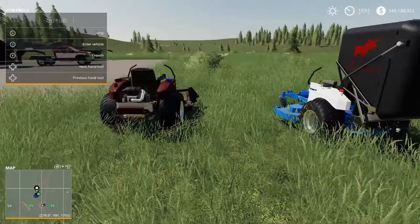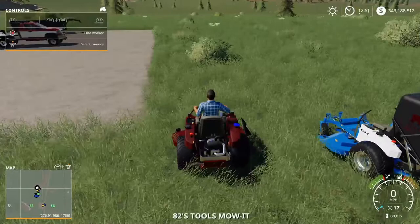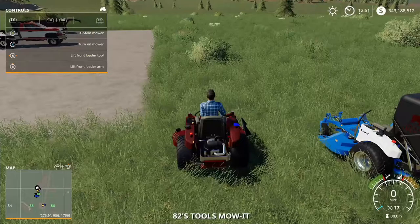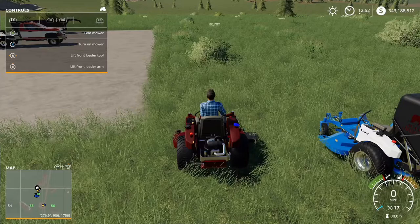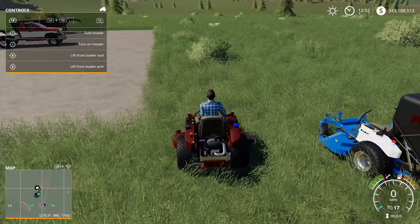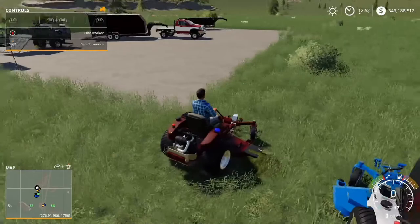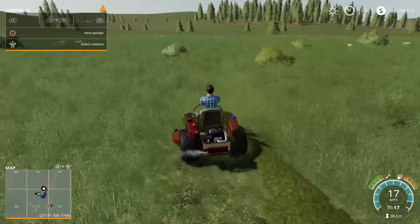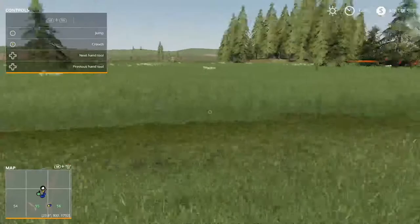First thing we're going to test is the Mow-It mower. On Xbox you enter it by pressing X the same way you'd enter a vehicle. Press LB and A to unfold, then LB and X to turn it on. It cuts the grass and pushes it out to the right side, which is good. The speed of this thing is actually pretty impressive.